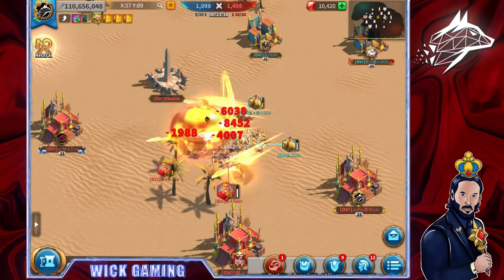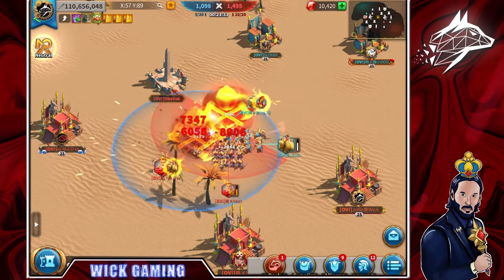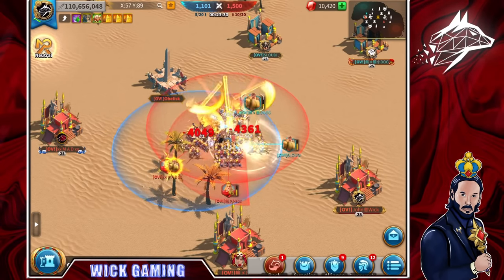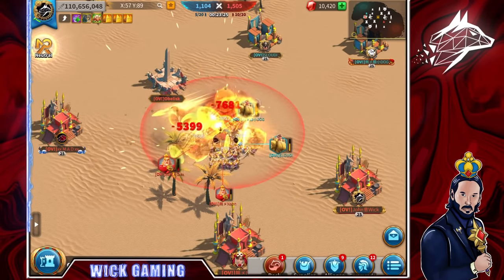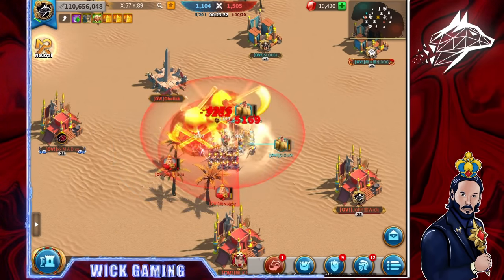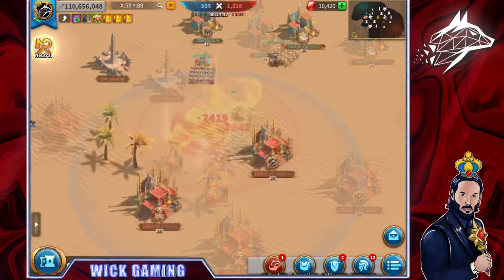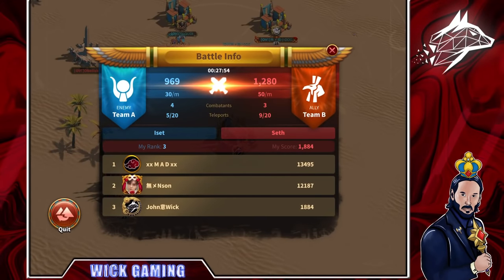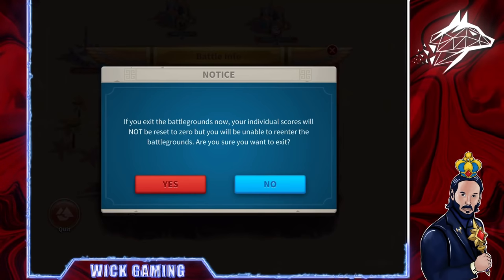If you see that you are winning by a lot and having players go out won't hurt your final outcome, you just need to plan for some players to leave at a certain point in the match and let the backup players come in. Closing the game or clicking back will not work. What you need to do is click on the score at the top and then click on quit. An important message will appear saying: if you exit the battlegrounds now, your individual scores will not be reset to zero, but you will be unable to re-enter. Are you sure you want to exit? And of course, you click yes.